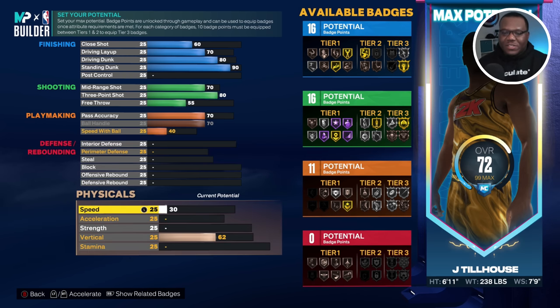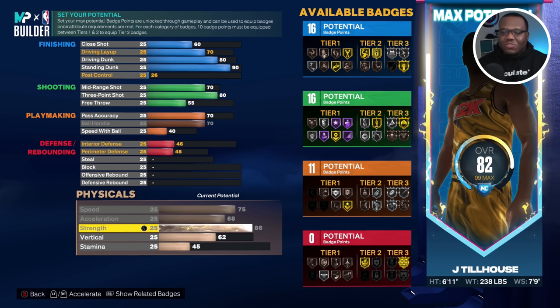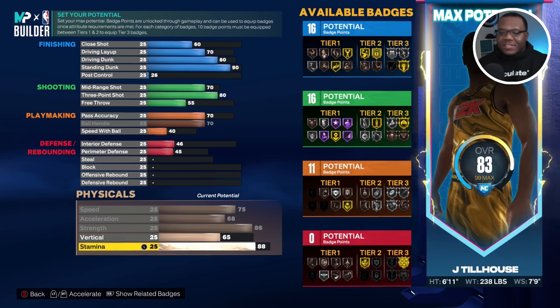Now we're gonna skip defense for a second and go to our physicals. Max out speed, max out acceleration — that's already a good look. Take strength all the way up, and that gets us gold brick wall, which gives a little more resistance versus those large bigs — the 7'3" guys playing on the inside. But if they're playing on the inside, your winning is gonna be on the outside when you can play the corner or the hash and pick-and-pop in scenarios where they can't guard you. We'll stick vertical at 65 and take stamina up to 90.